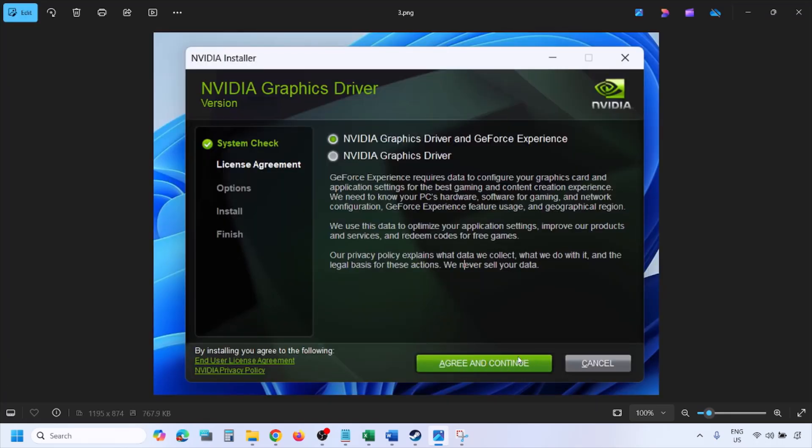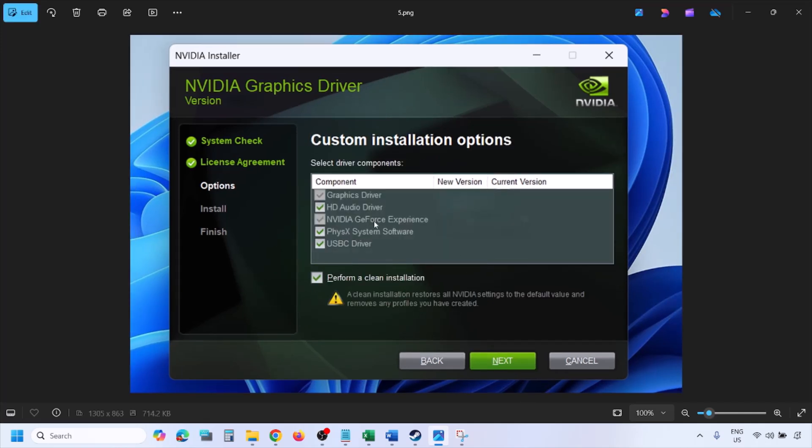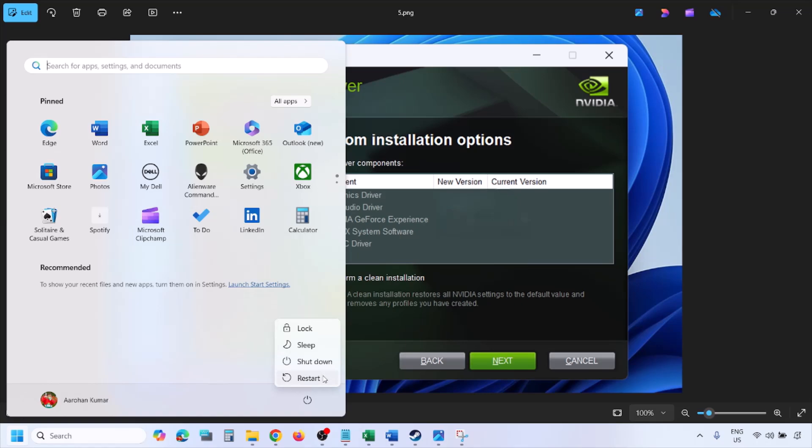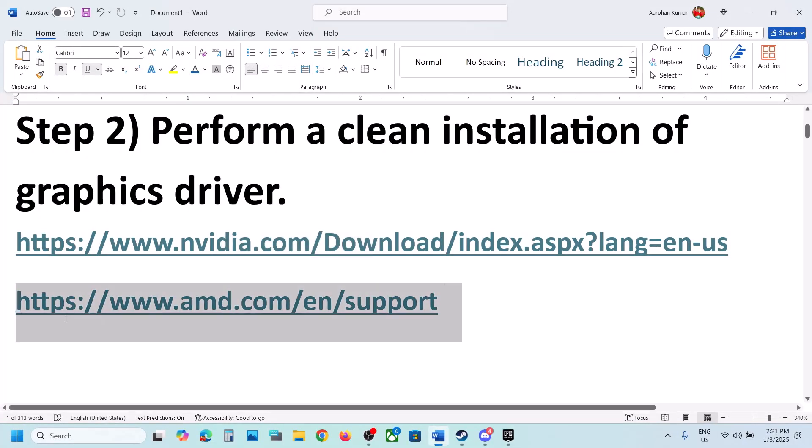Click on Agree and Continue, then select the Custom option — by default Express is selected, so select Custom and click on Next. You will see a screen — put a check on the box which says Perform a Clean Installation. Make sure you check that box, then click on Next and let the installation complete. Once done, restart your computer and launch the game. For AMD users, uninstall the current AMD graphics driver, restart your computer, go to the AMD website, install the latest AMD driver, restart, and then launch the game.